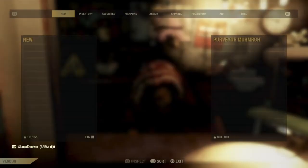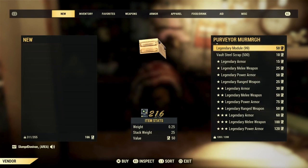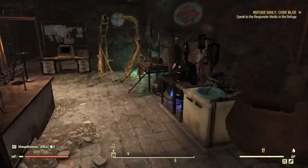You want to come here and buy six of these — only buy six. I already have five so I'm only going to buy one. Then you just grab the weapon you want to roll and head down to this weapons workbench.